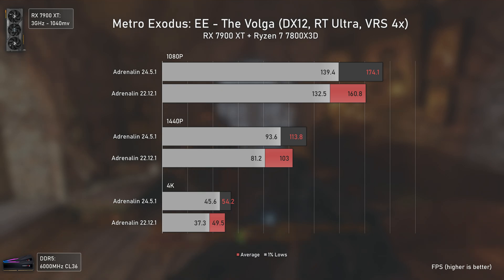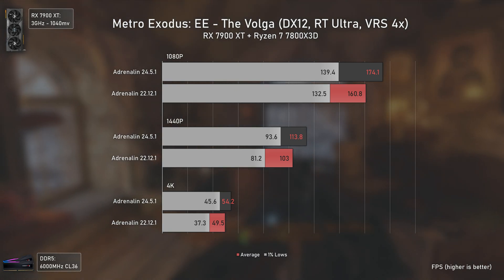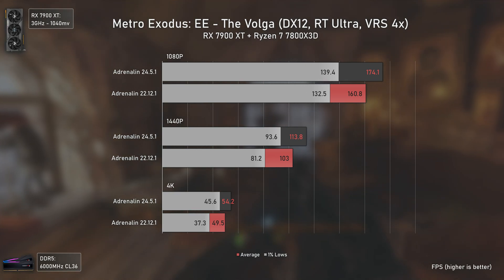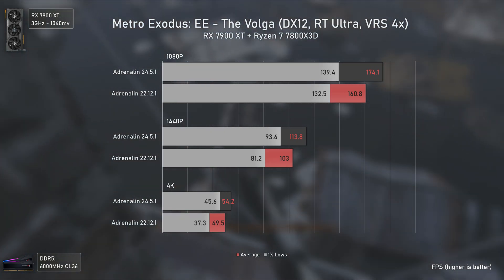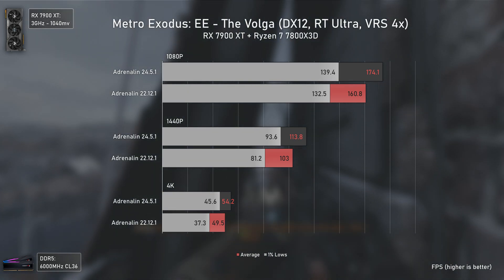Moving to Metro Exodus Enhanced Edition, we have a ray tracing game released in 2019 and revamped to full ray tracing in 2021. Even here we can see a performance difference, with the new drivers delivering more FPS and a smoother experience. The difference is quite smaller this time as the GPUs were already running this game well, but the 1% lows were still increased by 15% at 1440p and 22% at 4K, which is actually a lot.